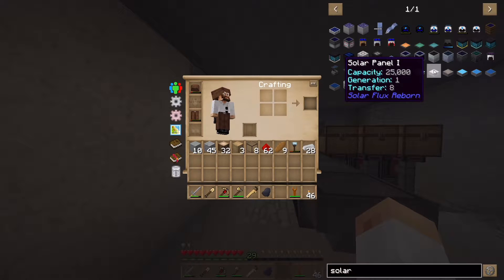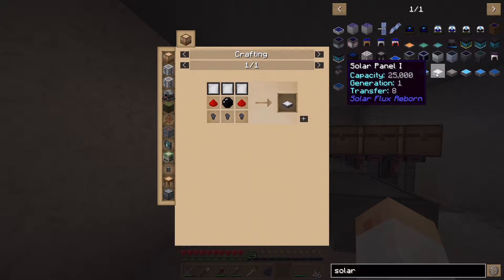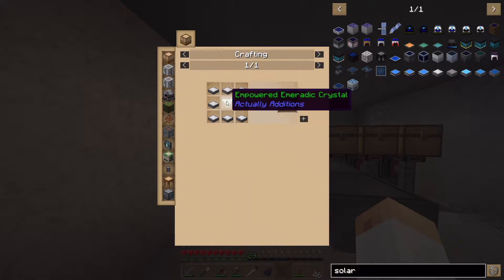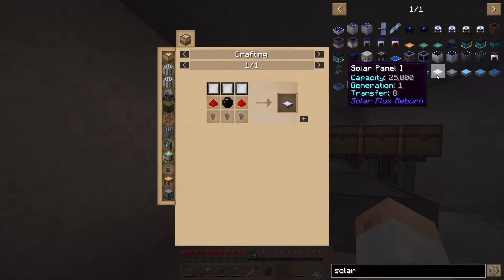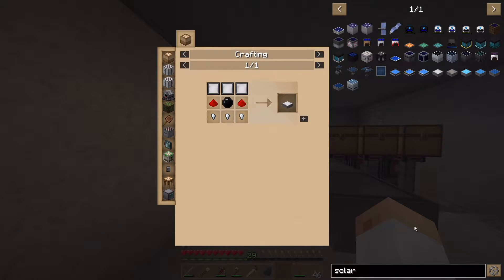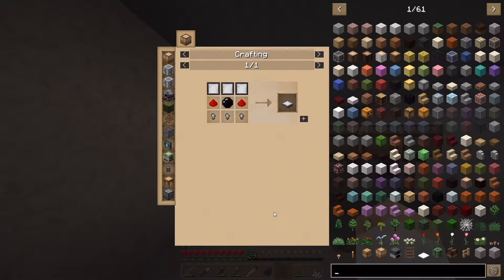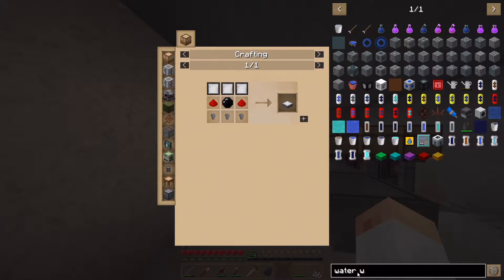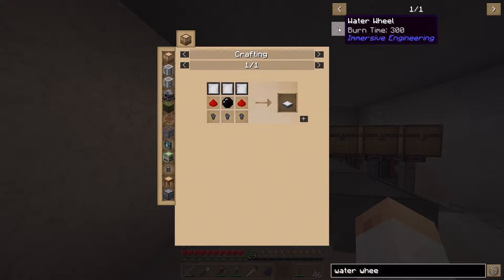What I would like to do is get some better power production. The guidebook says we can use a solar panel, which is possible, but it produces only one RF per tick which is really not much. We could upgrade it to solar panel two, but we can't because we need the power first. So instead of that I would like to do two things — well maybe just one — we'll see how much time and resources it will consume.